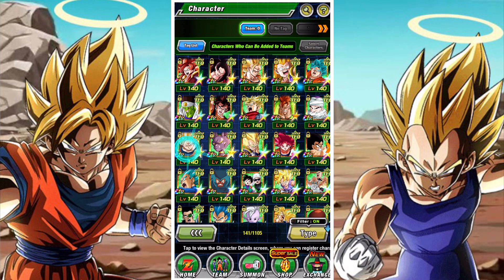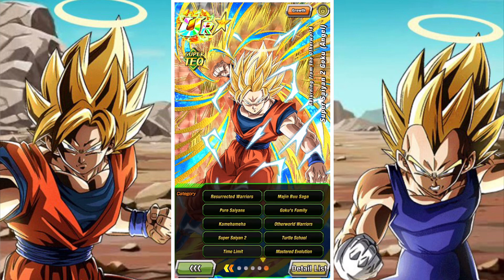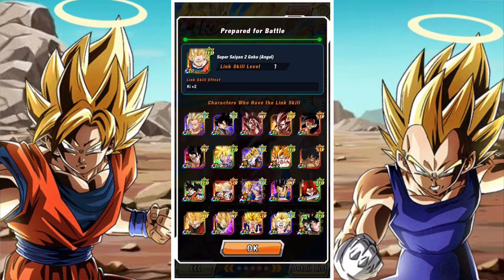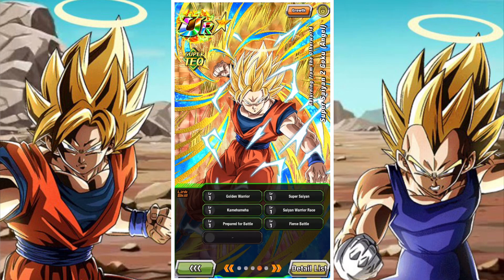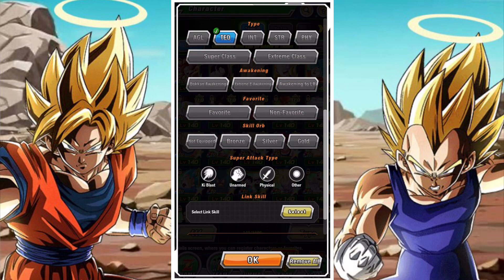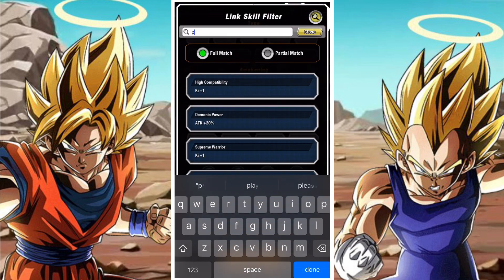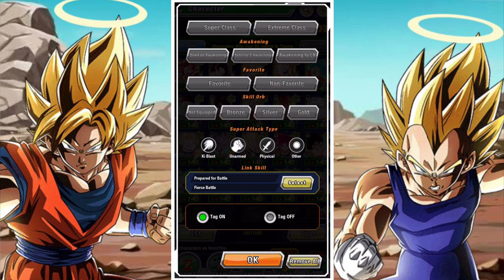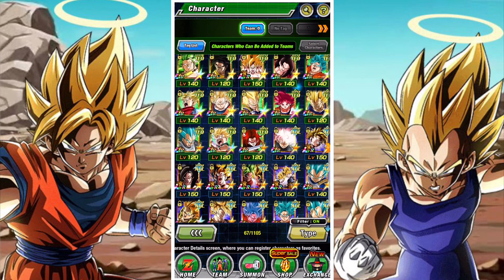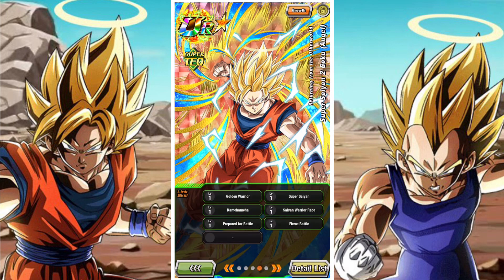Link-wise, this guy's got a pretty solid link set — very stable, very usable. Golden Warrior, Prepared for Battle, Super Saiyan, Kamehameha, Fierce Battle. It's a pretty strong set. He actually links great with Super Saiyan units more than he does with Otherworld Warrior units specifically. He links really well with the PHY Allah, LR Gohan Youth AGL, and a whole bunch of Super Saiyan Gokus. He doesn't have a lot of the standard trappings of an Otherworld Warriors unit, so he links well with PHY Allah and Goku and Vegeta. In general, a really nice, super versatile link set — he'll link well with one or two units on each of his categories.